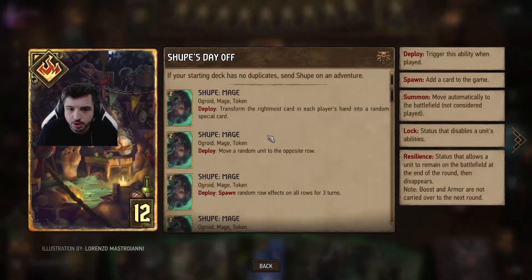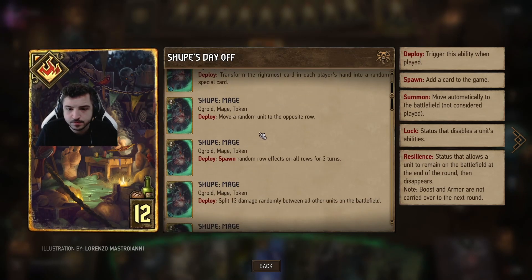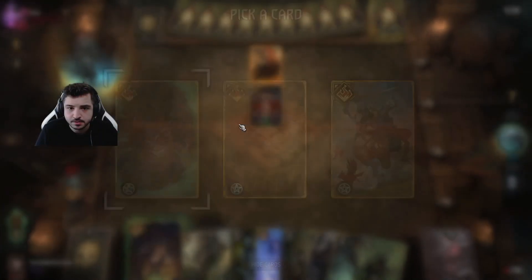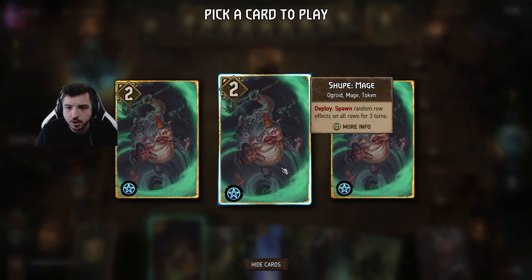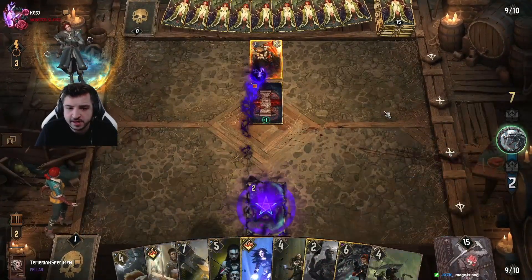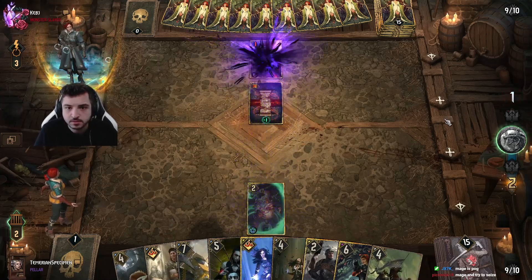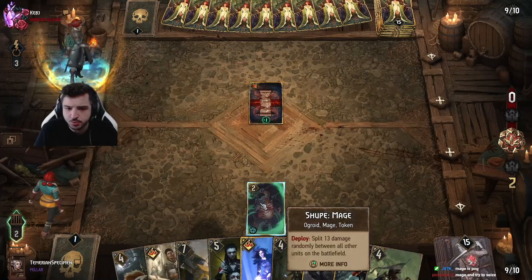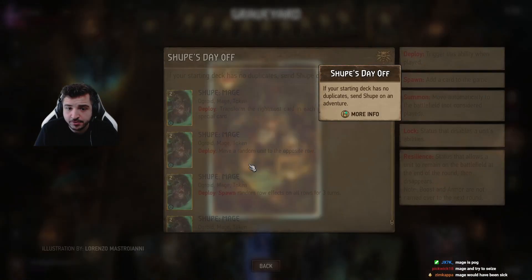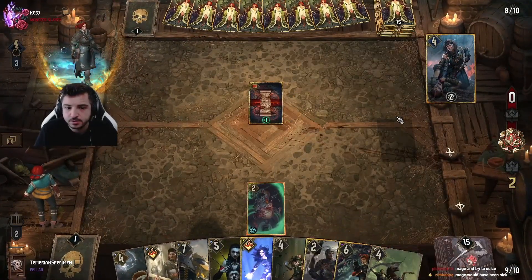I don't really know what it shows — okay, we can go for Shoop Mage, yeah, Shoop Mage easy. That'll do, I was hoping for the Seer. The way Shoop works: he's already back, already in the graveyard, so we're gonna Seer him already.